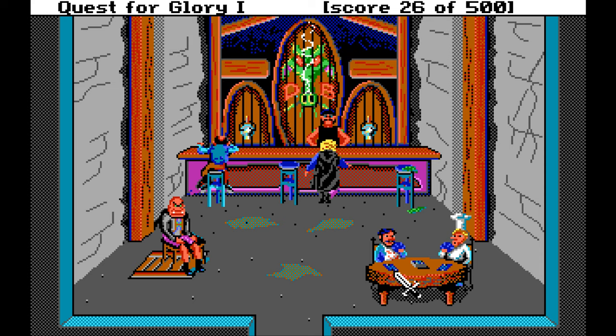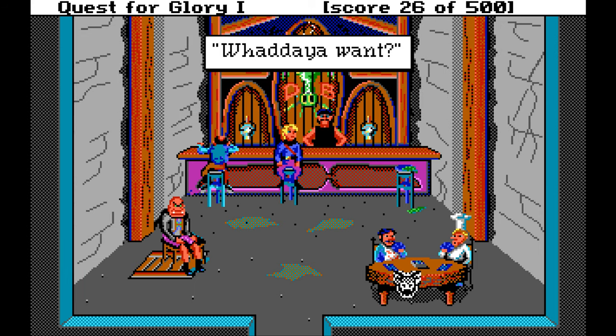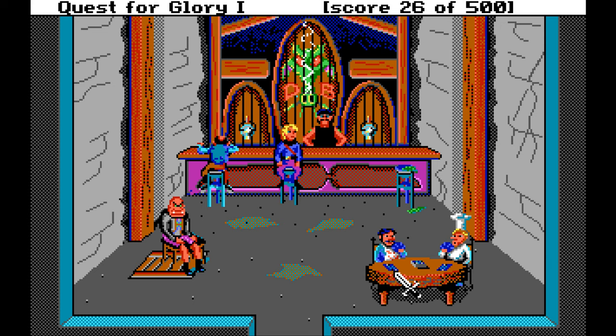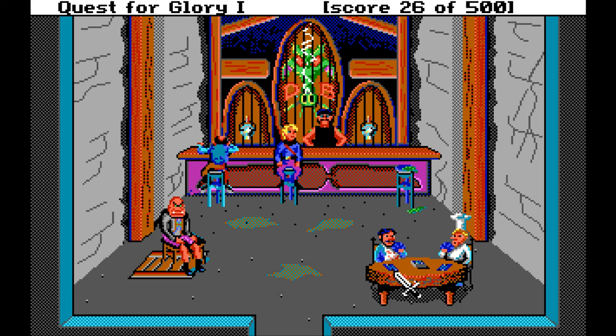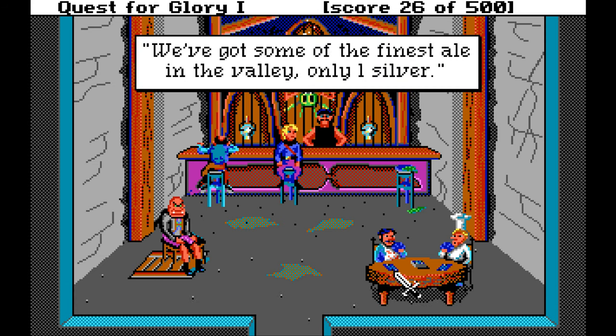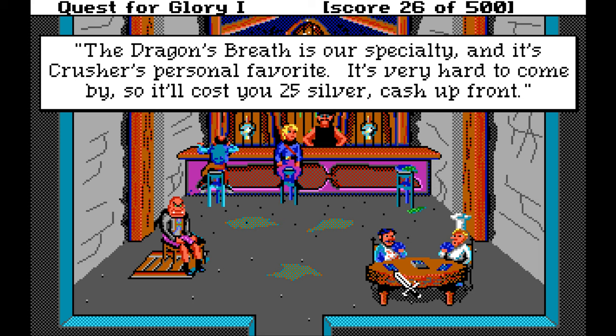The bartender bellows, 'sit down first.' There seems to be something slimy spilled on top of the stool and it is eating into the wood — you think perhaps you should sit on the next stool over. So, what do you want? We don't have very much money. Let's ask about drinks. We've got some of the finest ale in the valley, only one silver. Our world-famous troll sweat is always fresh and it's only five silvers. Dragon's breath is our specialty and it's crusher's personal favorite — it's very hard to come by, so it'll cost you 25 silver cash up front. We don't actually have 25 silver — we've got about 13. We cannot buy the dragon's breath.